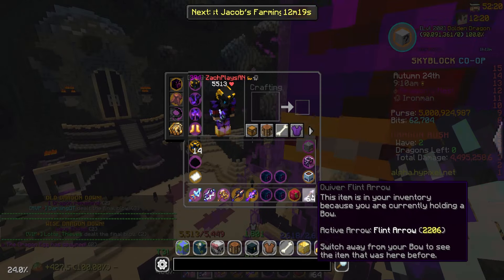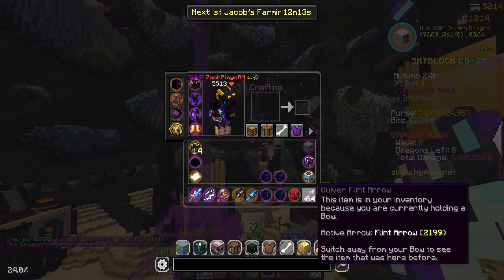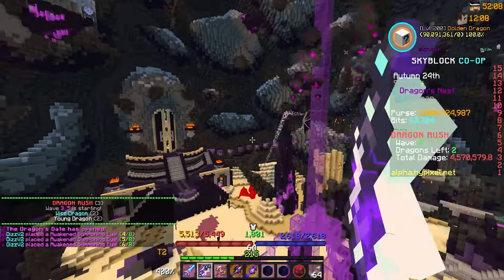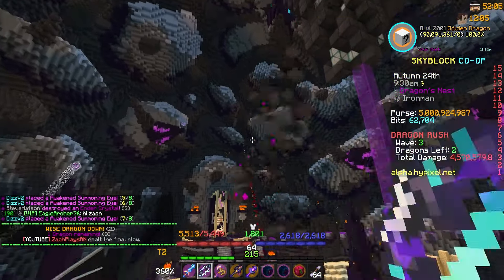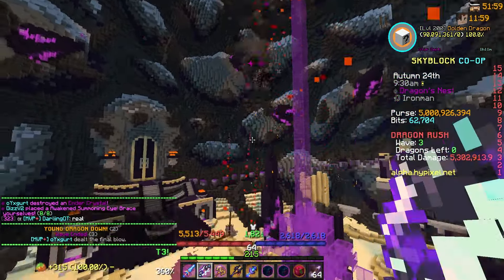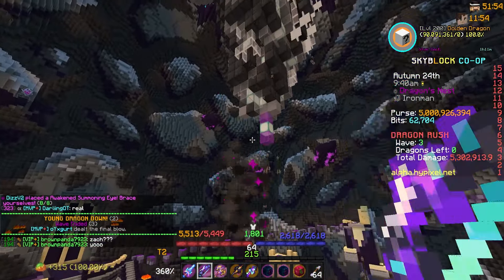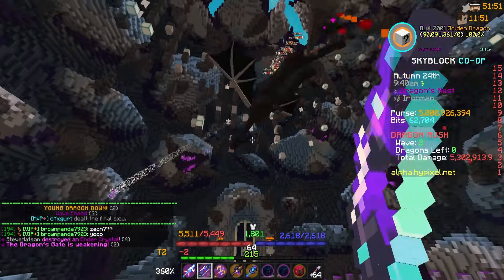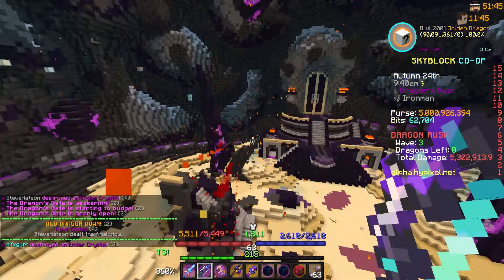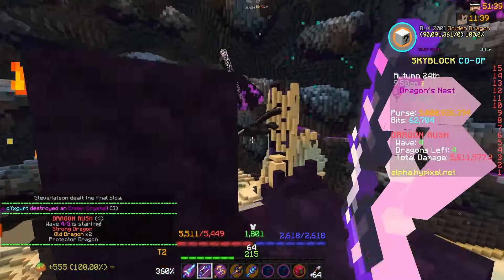As soon as I got here, looks like some people are placing awakened summoning eyes. There's also a new quiver flint arrow system. Wave one of five is starting — wait, a dragon?! Oh my goodness, did we actually get a Dragon Rush? It says 'Dragon Rush wave ended' — that was wave one. Wave two! Okay, so I think this is the event: Dragon Rush, where you get multiple waves of dragons, which is kind of insane.